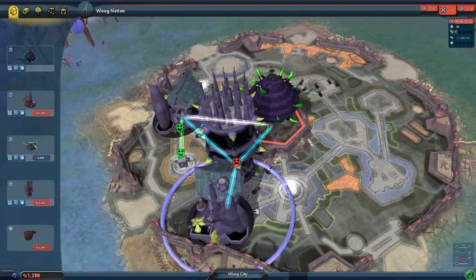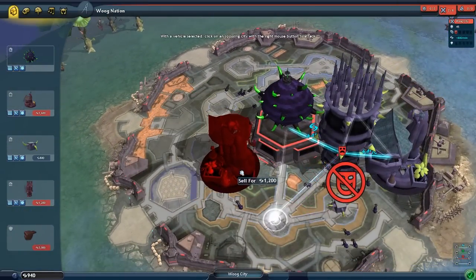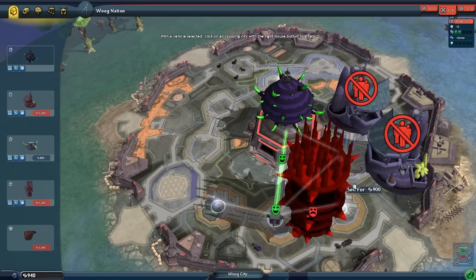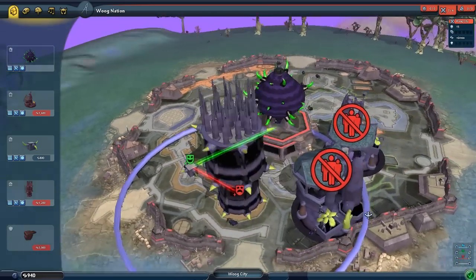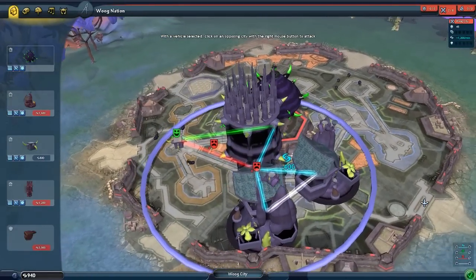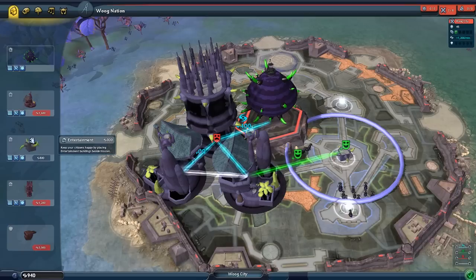Okay, we want to get another house in here. Oh wait - you can see how they synergize. Can I move that there? I have no idea how this works. Okay, so this is my factory that I put there. We've got these here but my people are kind of unhappy. If I move this over here, that gives us some happiness.